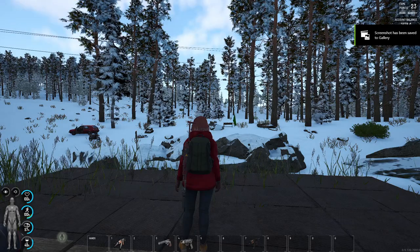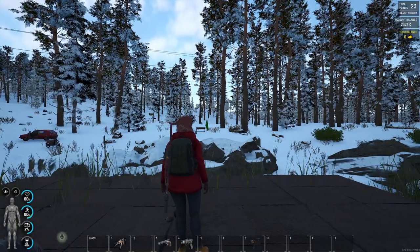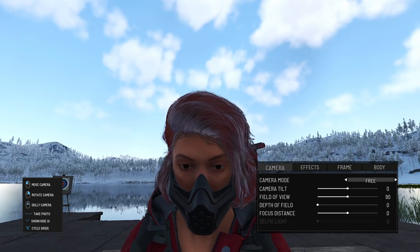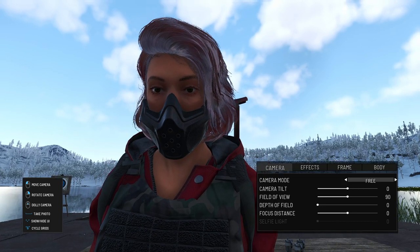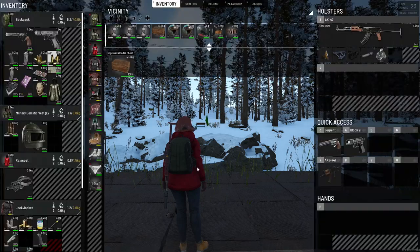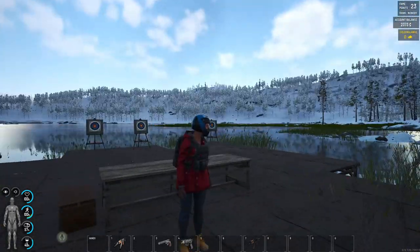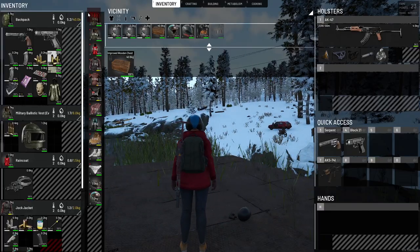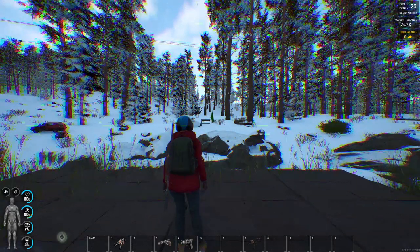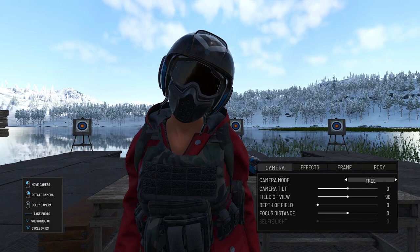We can take off the glasses and we can take off the mask as well — we're gonna look like Bane if we take off the glasses. And of course we can mix and match the helmets — for example we can put on the Ryder helmet and keep our mask, then add the goggles as well. Pretty darn cool.